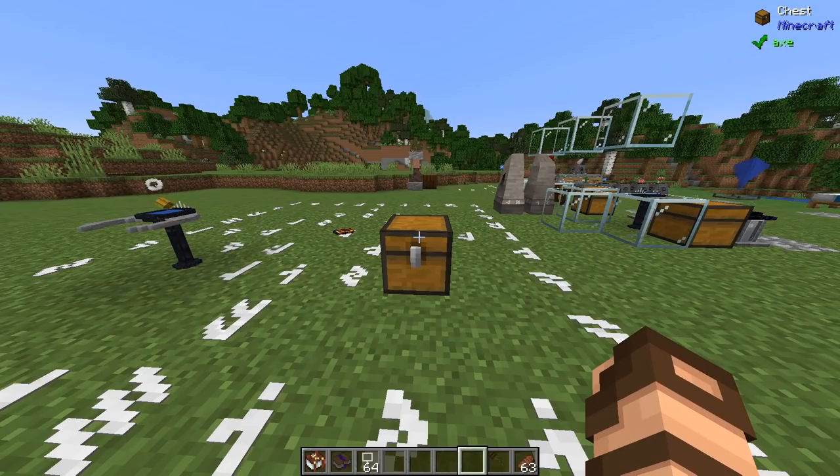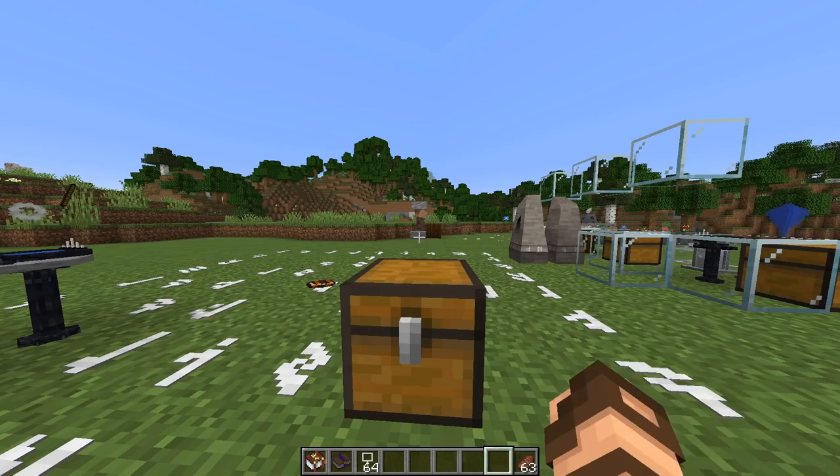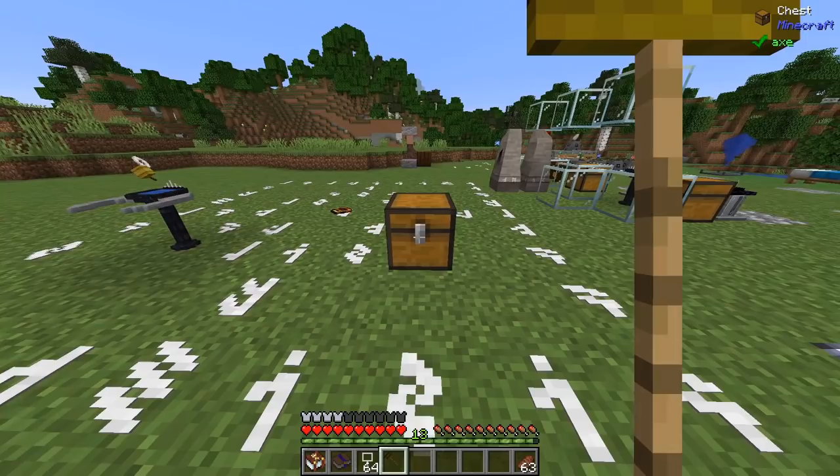A magic broom — how does it work? Well, you choose an inventory to assign it to. You just right-click the broom on the inventory. You can choose the side, the top, whatever. And if you want to pick it up, you just sneak and right-click, and it will go back into your inventory. Now, if you're in creative mode, it might end up deleting the broom in doing so, so you're going to want to be in survival as I am now.